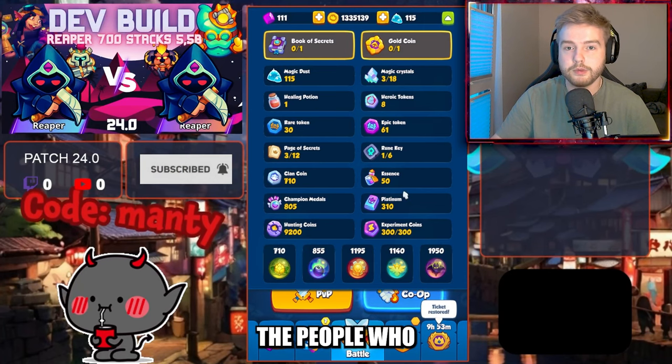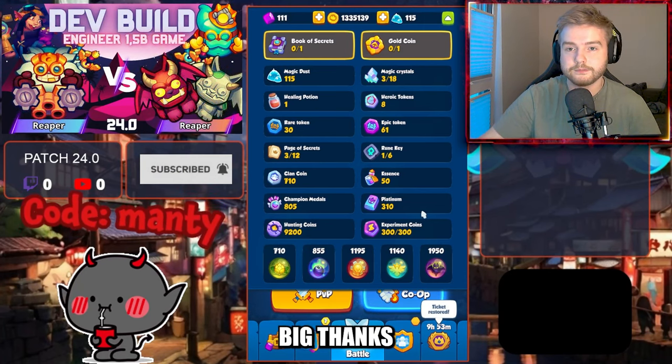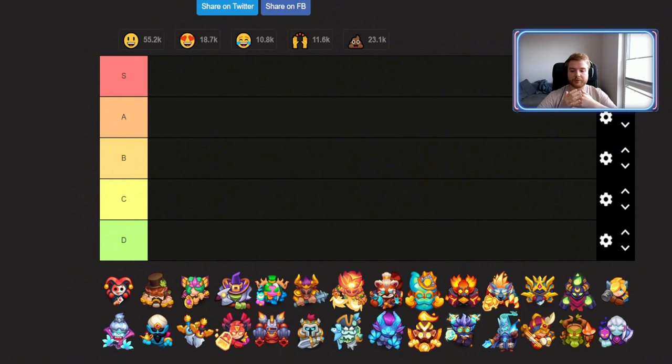As you can see, I've put 27 legendary units that have their talents unlocked — I put inquisitor twice by mistake so please don't look at that. We'll go from left to right, starting from Harlequin and finishing at Demonologist. I will not name any of the categories; it will be simple S, A, B, C, and D tiers.